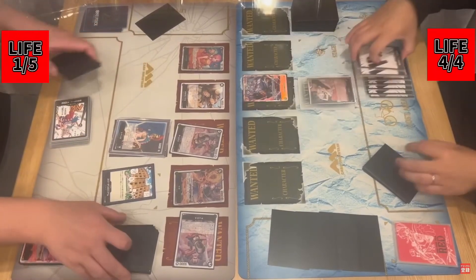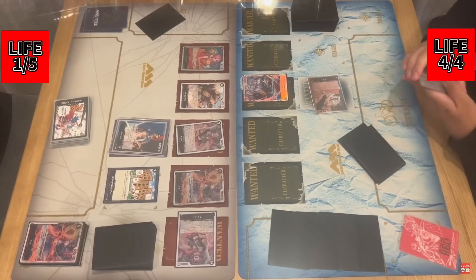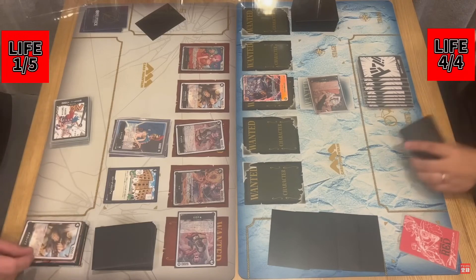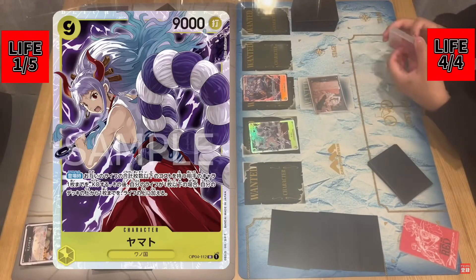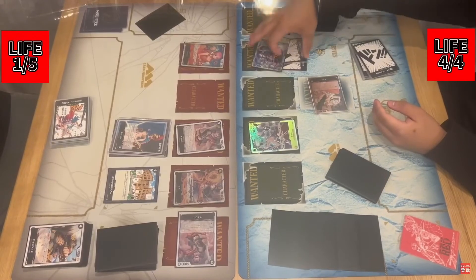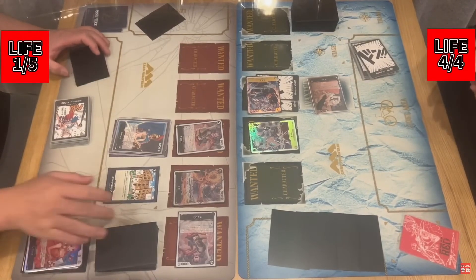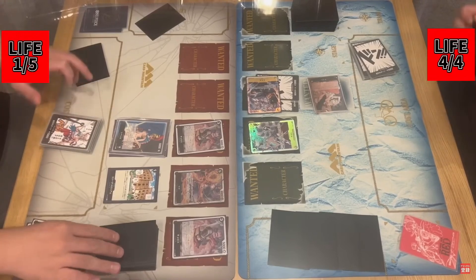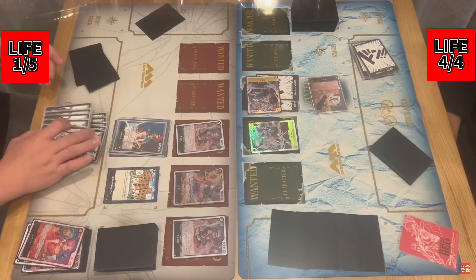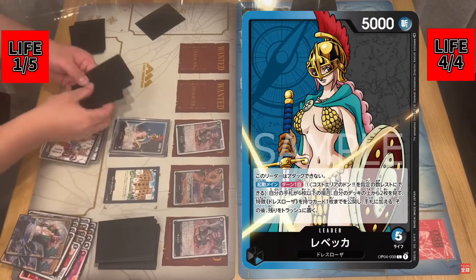Cards like Bellow Betty — when we saw Bellow Betty, we honestly thought she was going to be busted. Giving three characters plus 3,000 power on paper sounds insane — free plus 9K. It seemed busted. But now you look at the Japanese meta and Bellow Betty is actually not performing as well as anyone thought she would. It's basically just Purple Luffy, Enel, Sakazuki, and a couple of other decks sprinkled in. So we could be completely wrong about this Yamato leader. Double attack is amazing, but I wouldn't even be surprised if it wasn't as game-breaking as we think.